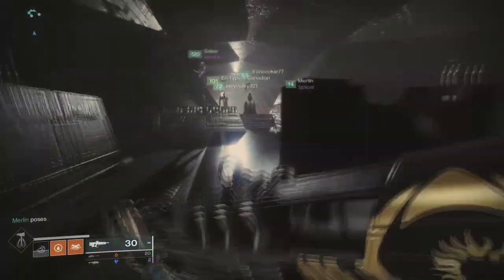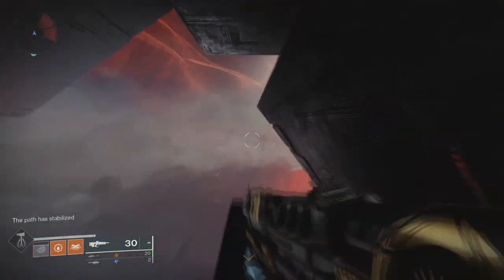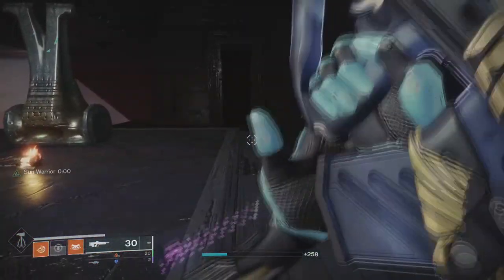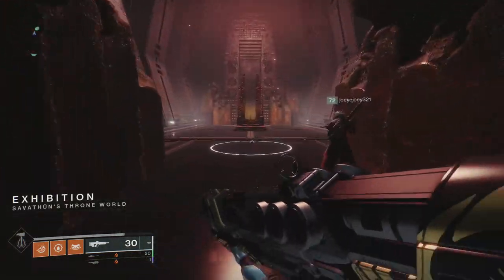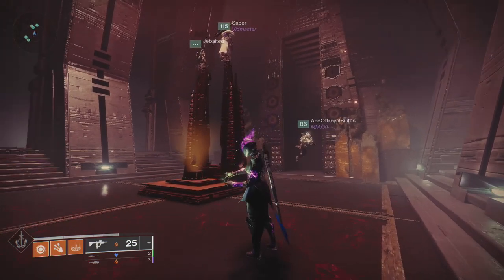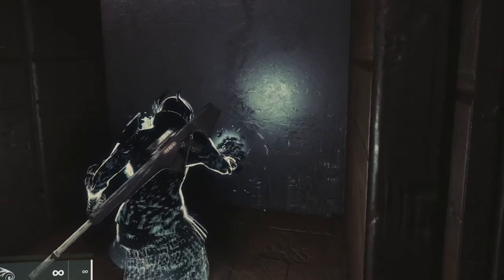Now follow this path to the next encounter, the Exhibition. Welcome to the Exhibition. This encounter gets pretty crazy pretty quickly, so to keep it organized you'll need to split your team into three teams of two. Each team will have one relic to worry about — one team handles the Darkness Splinter, one team handles the Aegis, and another team handles the Taken Blight.